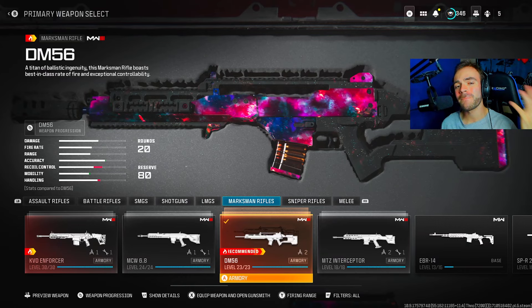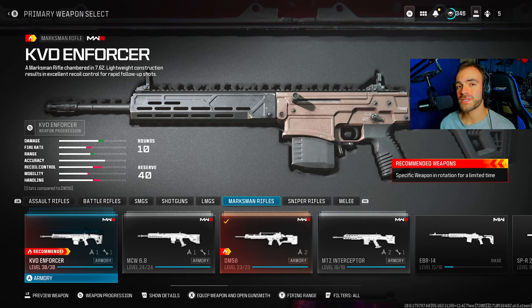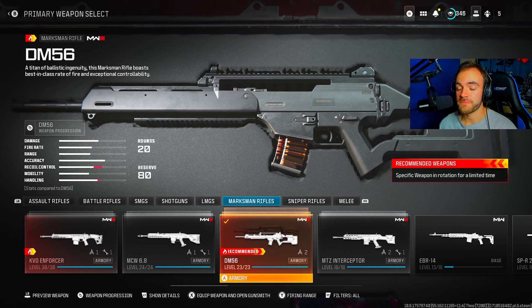It's class setup time and we need to talk about two things. First, you must use a recommended marksman rifle — that means the fire symbol right here. You can use the KVD Enforcer or DM 56. If you're watching this in a later week, the recommended weapons might have changed; you just need to use one that has the fire symbol below it.